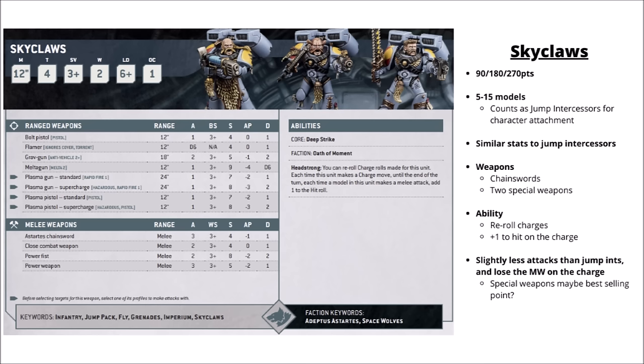The Skyclaws are Blood Claws with jump packs — really quite a big assault squad with 5 to 15 models. Their stat lines are kind of similar to the jump pack intercessors, though they get one less attack with their chainsaws. They can have two special weapons per squad — two plasma guns or two meltaguns per unit of five — and the sergeant can take a power fist. Their special rule is re-rolling charge rolls and plus one to hit on the charge. Not too terrible as an alternative to the jump intercessors. The main draw to the Skyclaws is the two free special weapons and re-rolling charges. I'd probably rate the jump intercessors a little higher just due to being cheaper, but there's still room for these guys.